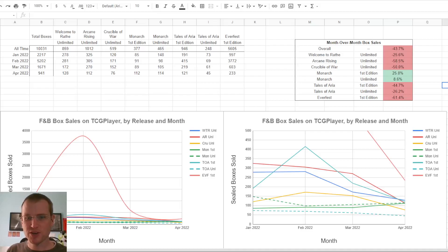Flesh and Blood box sales crashed 44% in April over what they were in March. Welcome back to Final Trade with the monthly update to Flesh and Blood box sales on TCG Player, just taking data you can pull off their site. I updated with April 2022, and overall it was down 44% in number of boxes.